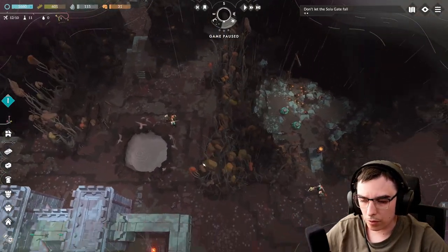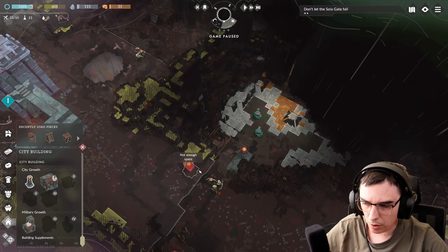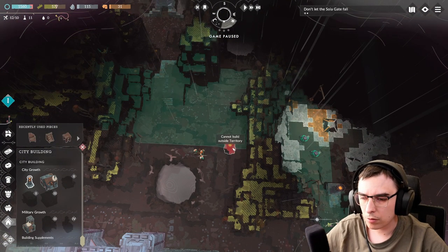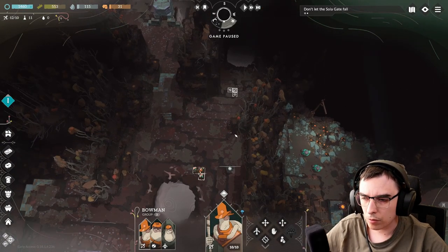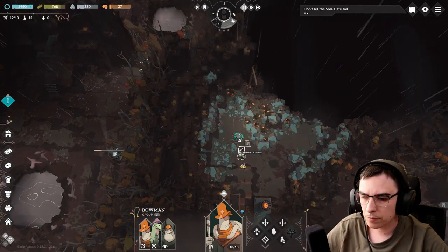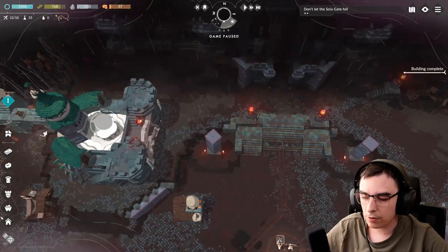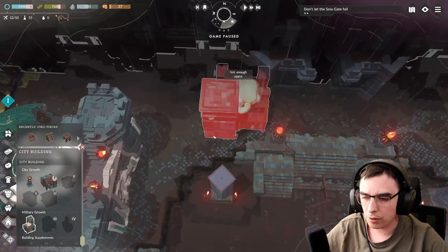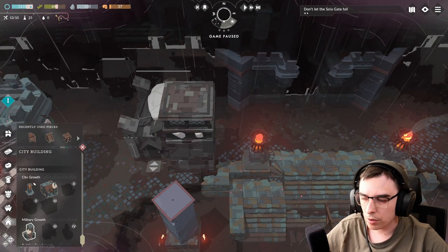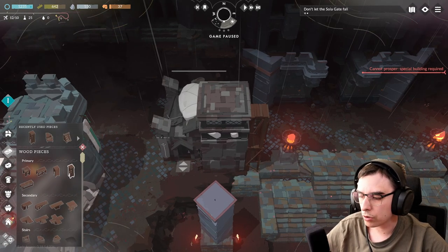I need to destroy this and rebuild it to proper stack — this is not the way I like to build this. For this one, we need a beacon, like so — the beacon over here. Let's move a bit forward, you guys can go down here and collect resources. We need this building for the next level of prosperity, which is very important. It's also going to be a nice space to put another oxygen generator.